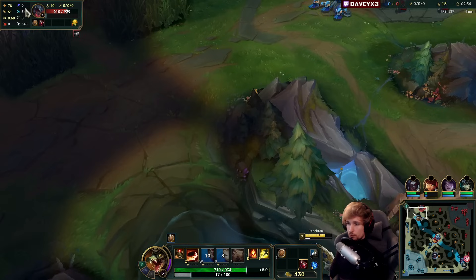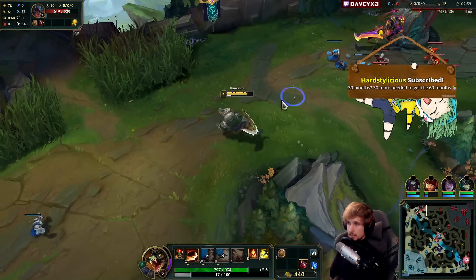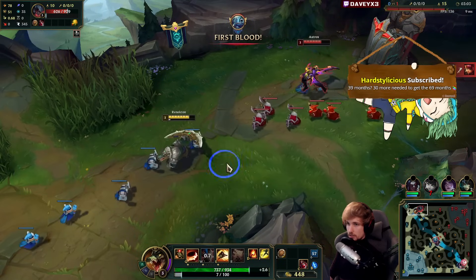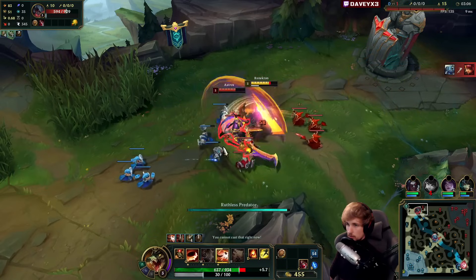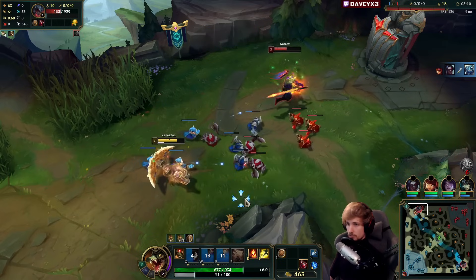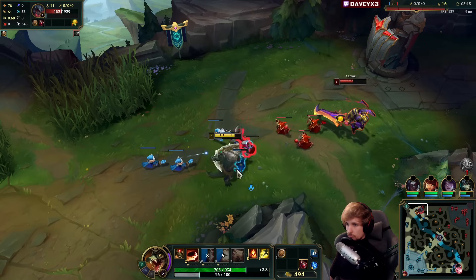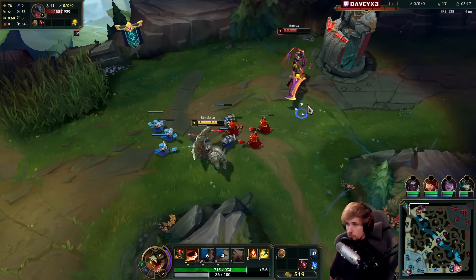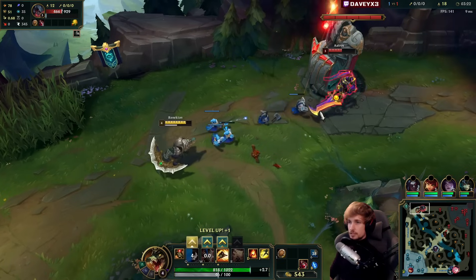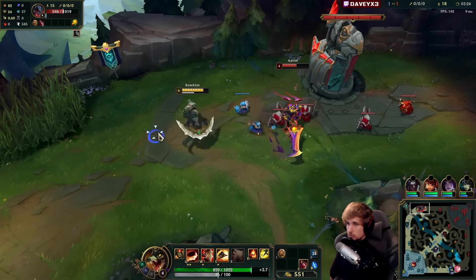The problem now is that Kayn is pathing bot lane, obviously. Nocturne is likely to path top side. So this is a part in the matchup where we've got to be a little bit careful. Now sidestep — we have to E right there, otherwise we take the damage. That's one of the beauties about Renekton too, because you can dash and do damage at the same time. It's not just a shield or anything — it's literally damage.